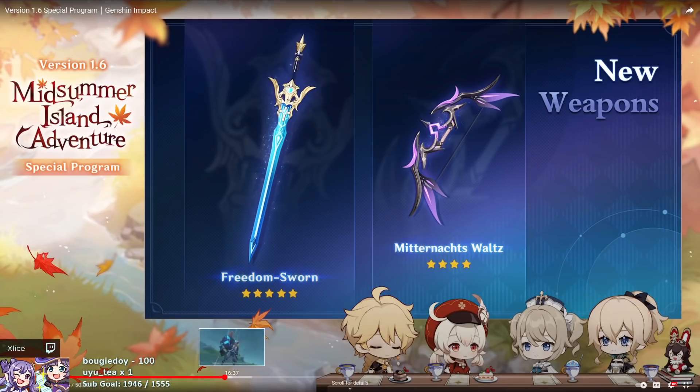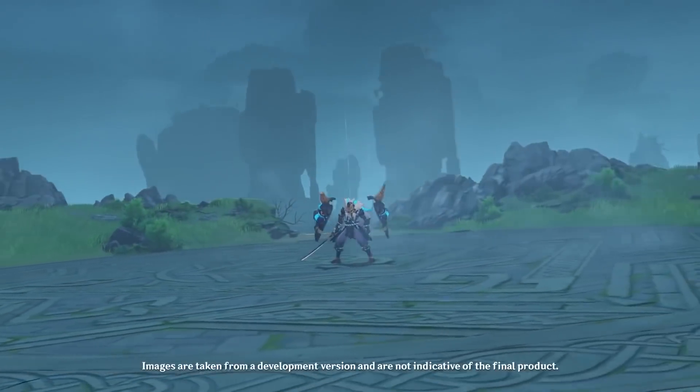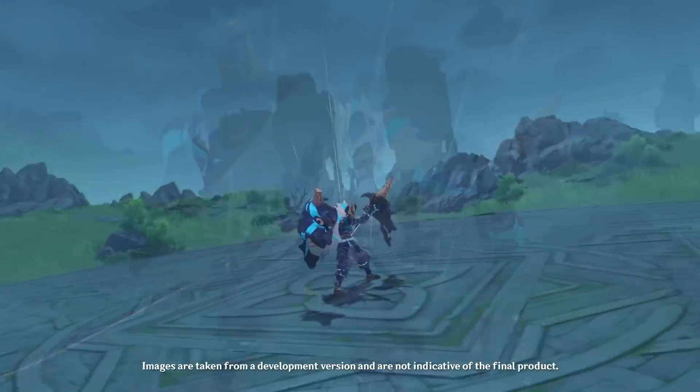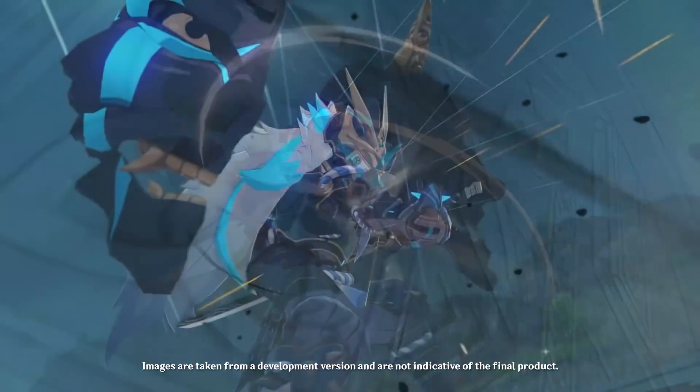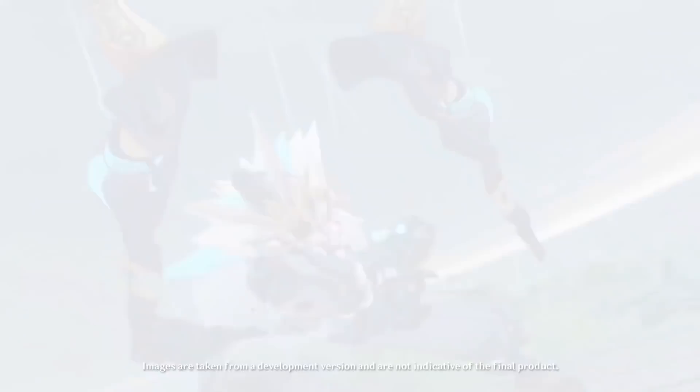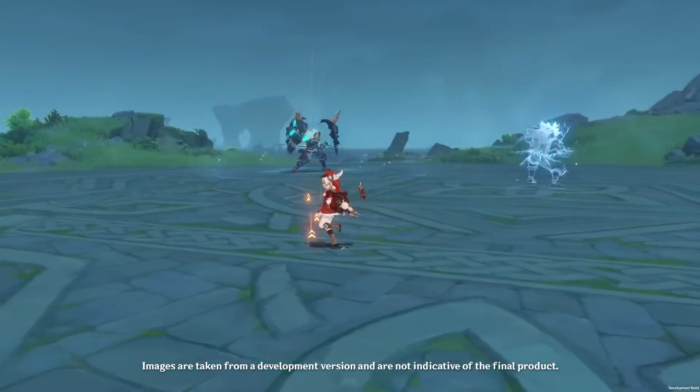Quick run-through on the new boss. This is the new Magu Kenki. It's an Anemo-Cryo dual element monster. It has two masks on either side that block projectiles, and it summons a Phantom at low HP.